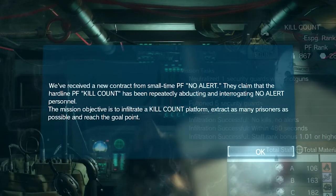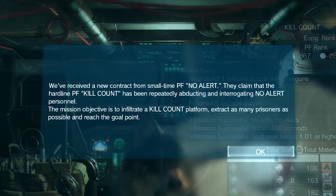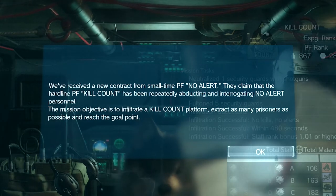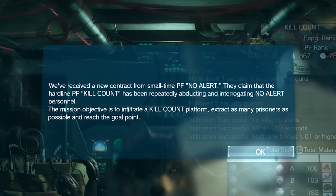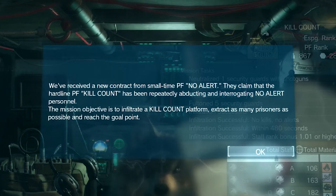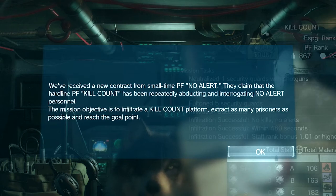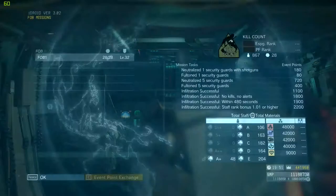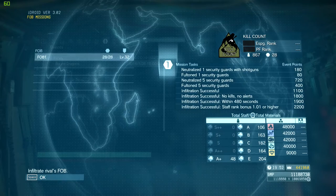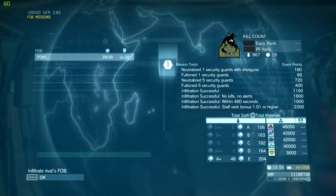We received a new contract from small-time PF No Alert. They claim that the hardline PF Kill Count has been repeatedly abducting and interrogating No Alert personnel. The mission objective is to infiltrate a Kill Count platform, extract as many prisoners as possible, and reach the goal point. This is the first time they actually have a secondary objective where you have to rescue prisoners, so this is definitely going to make this FLB a little bit more interesting and difficult.